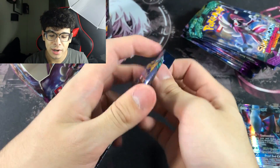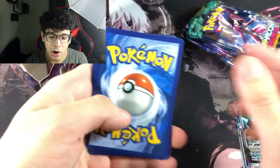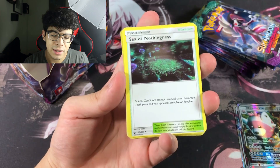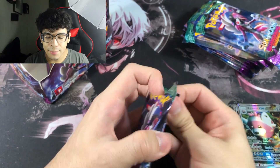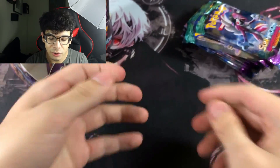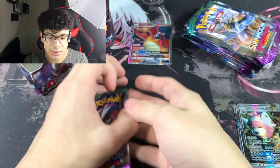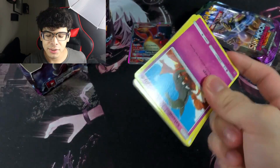First pack had one ultra rare — a Bewear GX promo card, which is kind of weird seeing in a pack. We also got a slight miscut card. Looks like there's only one ultra rare per pack. Oh, there goes the ultra rare of the next pack — it's a Charizard GX full art that fell on the floor. Beautiful card.